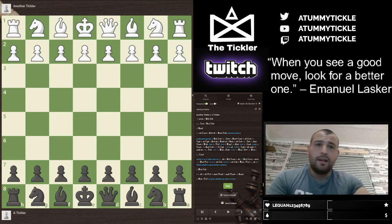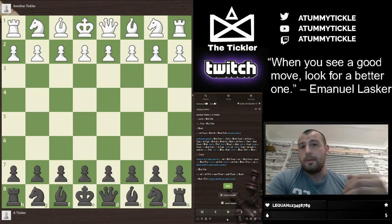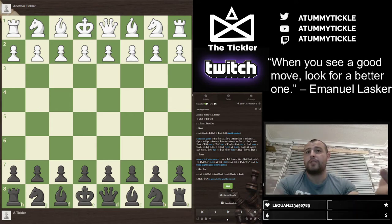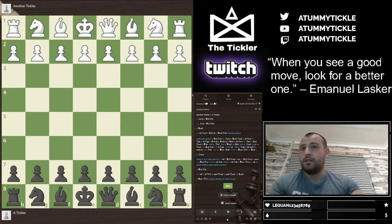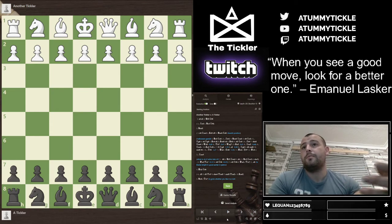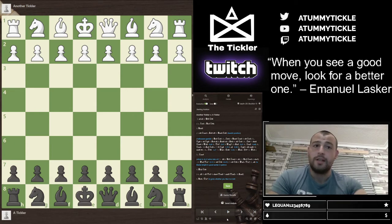It's not an opening where Black is trying to gain a massive advantage immediately — it's nothing like that. It's a very solid position and Black is just waiting for White to make a mistake. Should White play properly, he's going to be waiting for Black to make a mistake. You're going to be playing a game of chess where you're waiting for the first mistake, and whoever makes the first mistake in the Petrov usually loses.